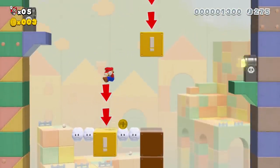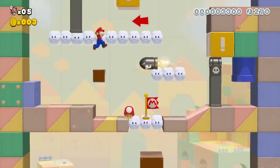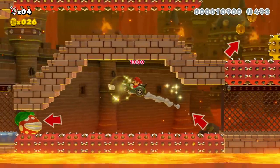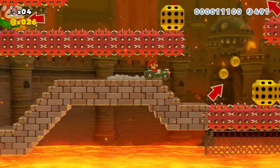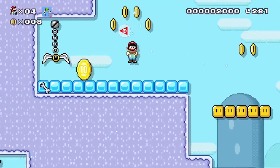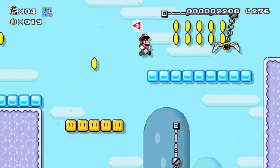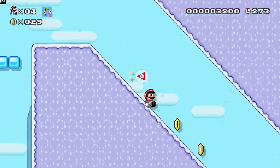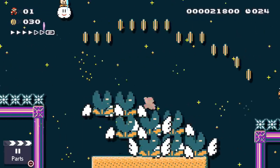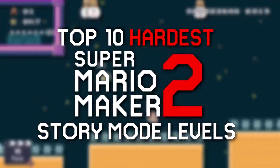Not only was I not expecting anything resembling a story mode to show up in this game, but I also didn't think that the levels in this mode would be as well designed and creative as they ended up being. I really didn't expect there to be anything truly difficult or frustrating in this mode, but man was I wrong. Apparently Nintendo decided it was a good idea to throw in some gut-wrenchingly difficult levels into this story mode — courses which are easily some of the most rage-inducing ones in any 2D Mario game. So to show you guys just how cruel these levels can get, today I'll be ranking what I find to be the top 10 hardest levels in the story mode for Super Mario Maker 2.